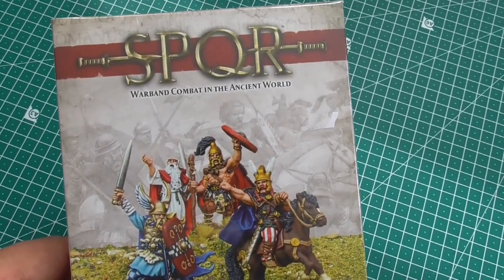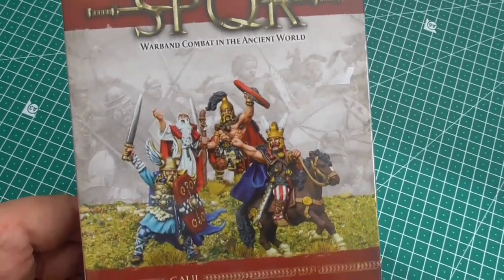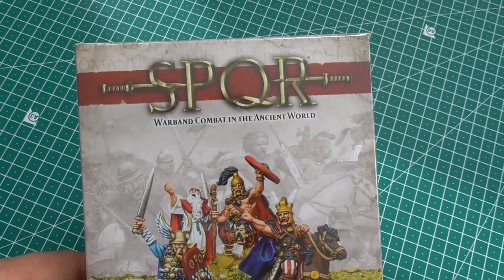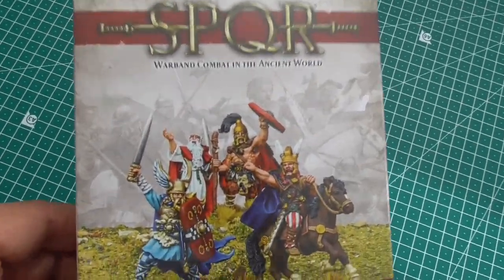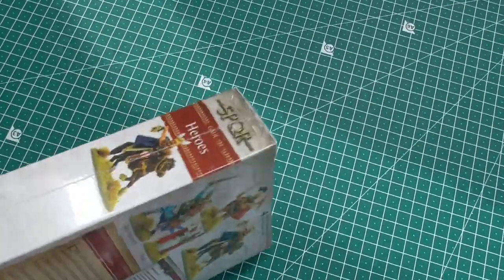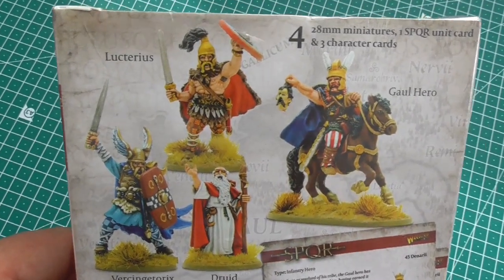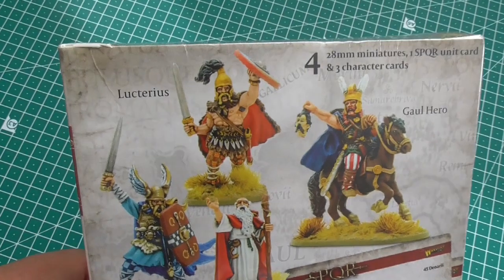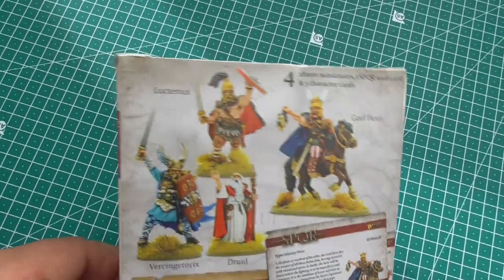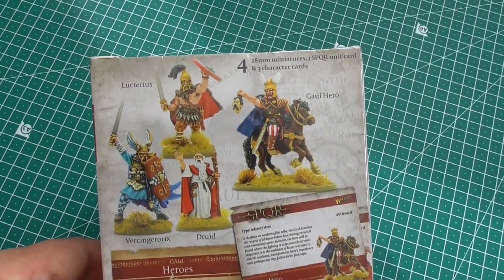Hi everybody, here is Jens from Tabletop Generals and today we take a closer look at the Gaul Heroes for SPQR. And no, you are wrong — Asterix and Obelix are not included, even if we have a druid. There should be four miniatures in here: one is Vitzingheterix, then there is a druid, a Gaul Hero on horse, and Lucterius. They should be from resin, so we take a closer look in a sec.